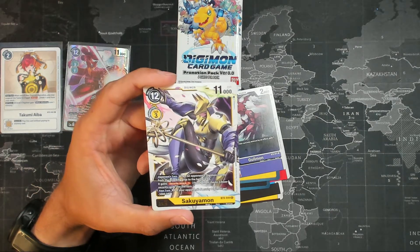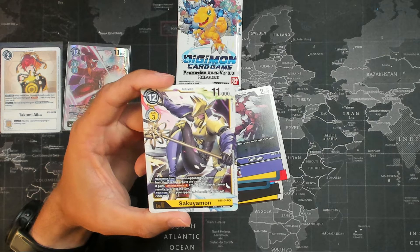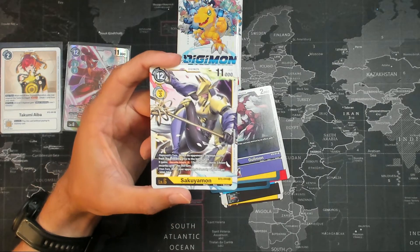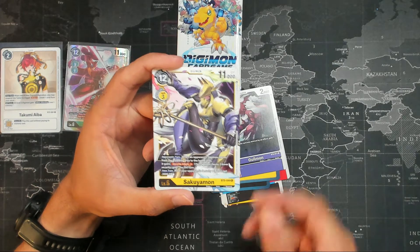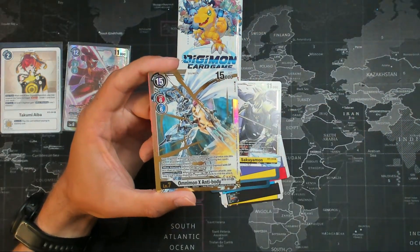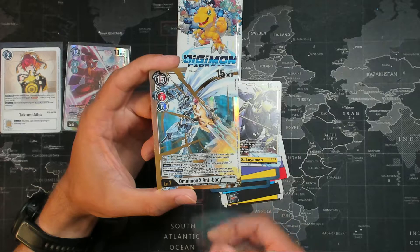When an opponent's Digimon moves from the breeding to battle area, it gains security attack minus three. And on your turn, all of your opponent's security Digimon get minus three thousand DP. That is good — that's actually pretty good, I like that. And we're gonna have another super rare or a secret rare. Oh, it's a secret rare!